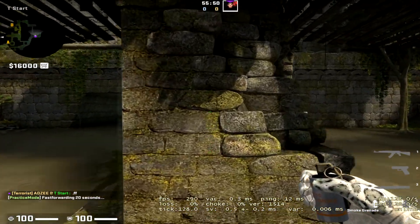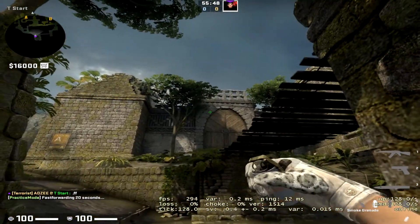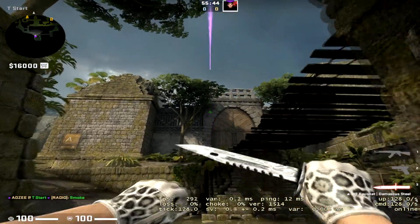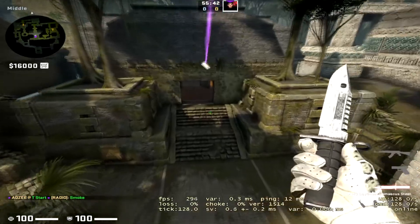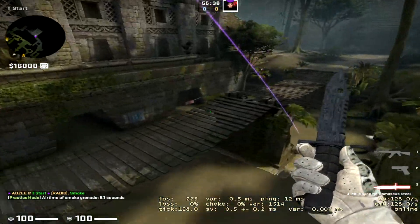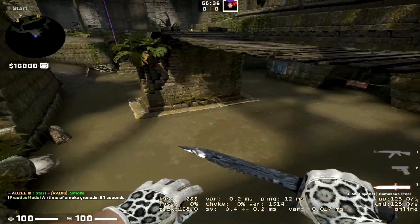First is a house smoke. You want to come into the middle of this wall here and aim onto the wall where this black dot is, just to the left, and jump through. That'll smoke a house like so. This is not as quick as any of the instant house smokes, but that'll be in the advanced guide — it's not going to be in the basic guide.